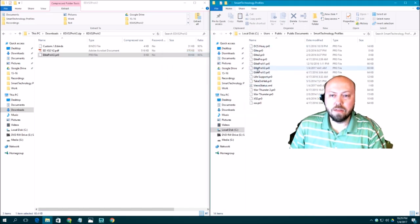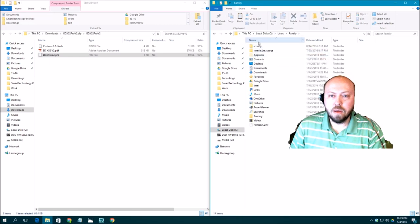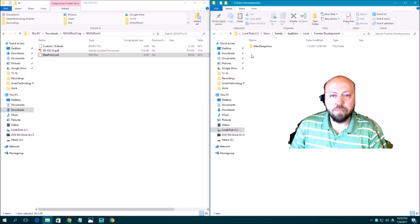For the second file, go back up to the Users level, select your user account (in my case 'family'), and go into AppData. Remember, AppData is a hidden folder, so you may need to enable Show Hidden Files. Go into AppData, then Local, then Frontier Developments (without the underscore), then Elite Dangerous, then Options, then Bindings.